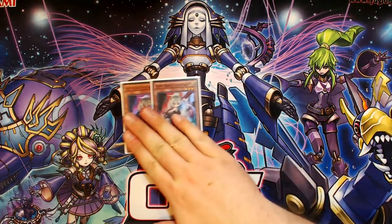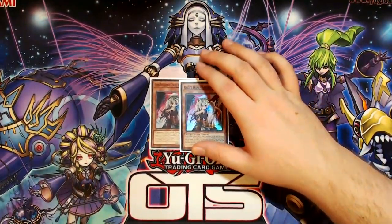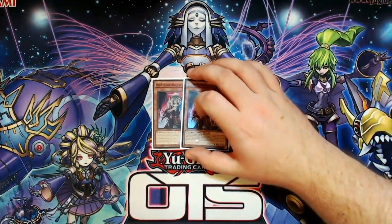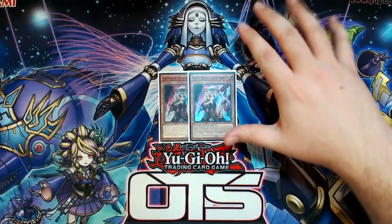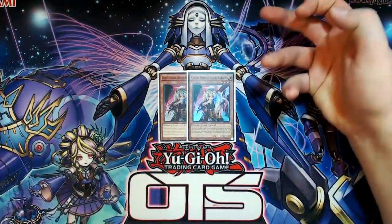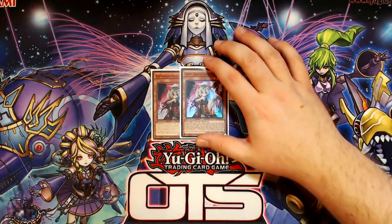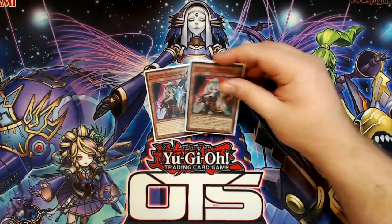The only hand traps I'm running that aren't EVA targets are 2 copies of Ghost Ogre and Snow Rabbit. These could be 2 copies of Ash Blossom, but I'm trying to run a very small hand trap lineup in this deck because this deck naturally just sucks going second. If we're being honest, you have to dedicate so much of your deck into bricky things like hand traps and Kaijus if you're trying to mitigate going second game 1. You might as well just put your faith in the die roll and play a couple of hand traps that are at least good, because this can be gotten off E-Telly, so it turns E-Telly into a disruptive card.